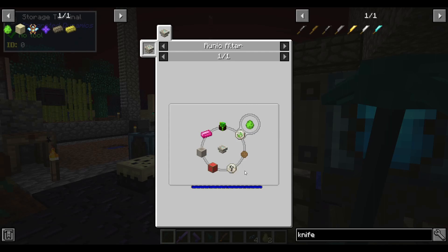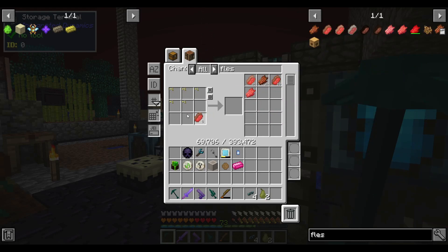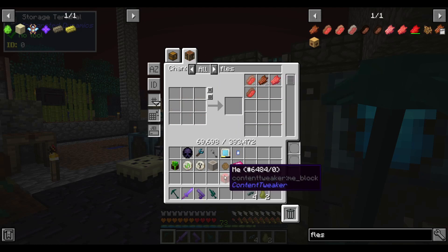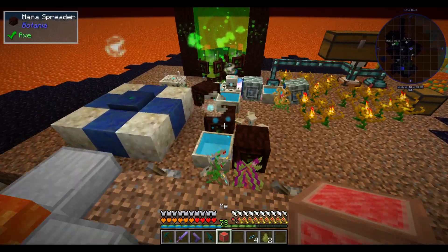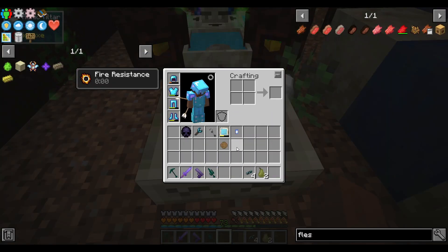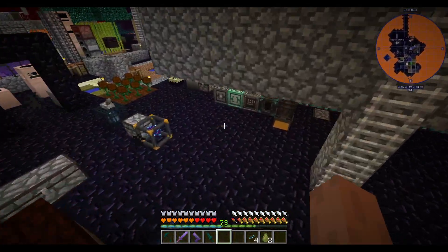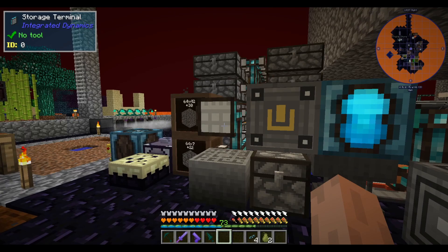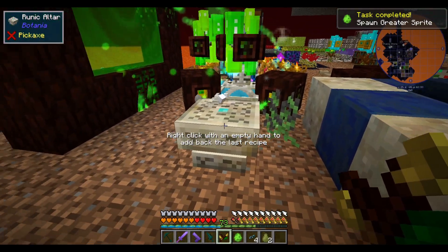With that trip to Atom complete, we now have everything needed to summon the greater sprite — except for me. How much player flesh have I accumulated? You drop a little bit each time you die, and from all my dying I've slowly accumulated enough flesh to make myself. Anyway, this all goes on to the runic altar, along with a couple runes I had already crafted, and that'll craft the summoning thing. It takes a fair bit of mana so we'll let that run for a bit.